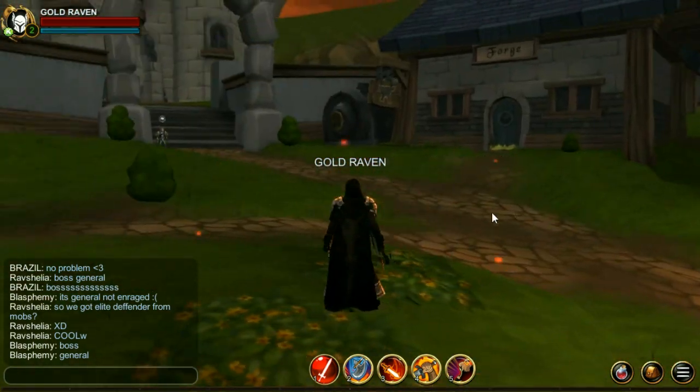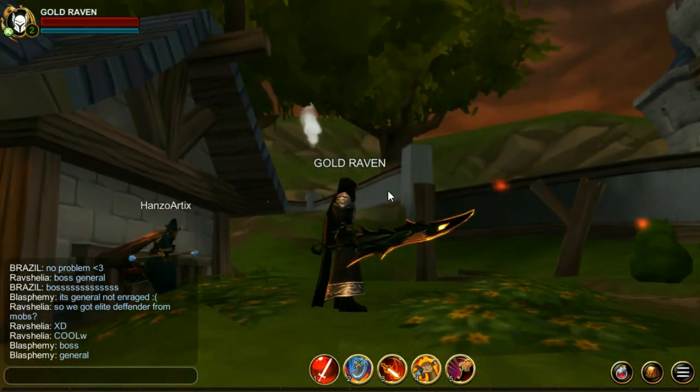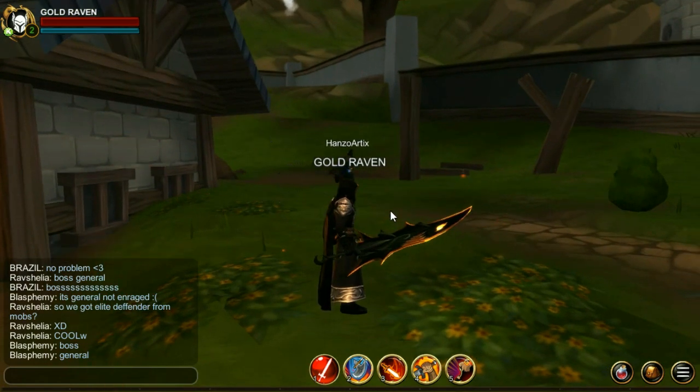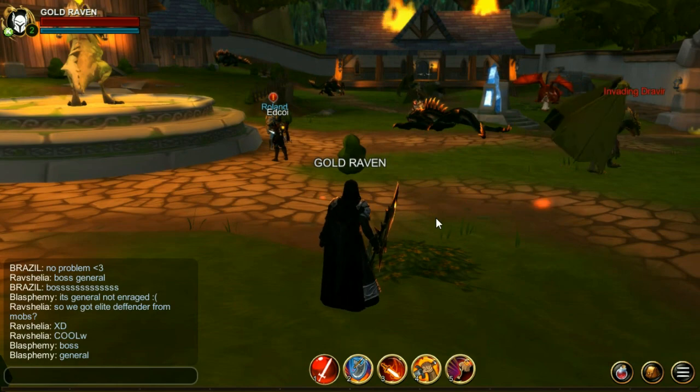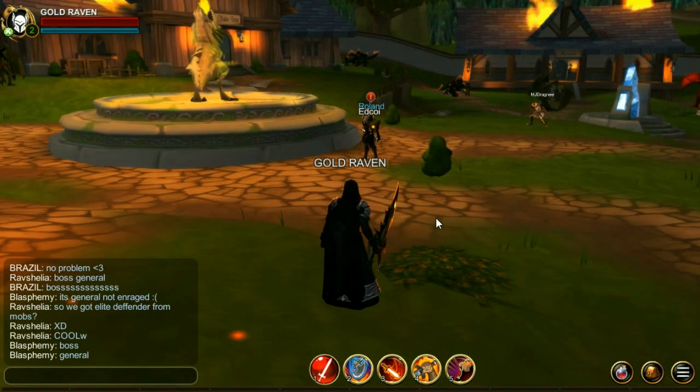There are some buildings still on fire, and there are some buildings that have burnt right down. The Pet Shop is one of them. There are also some drops you can get from the bosses.